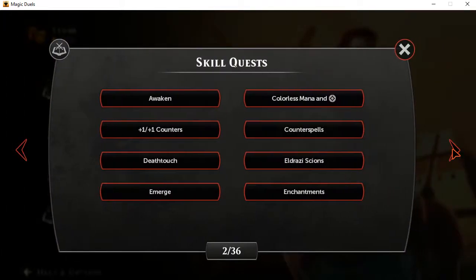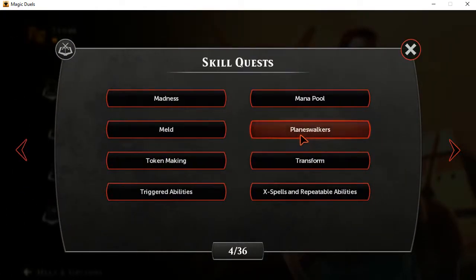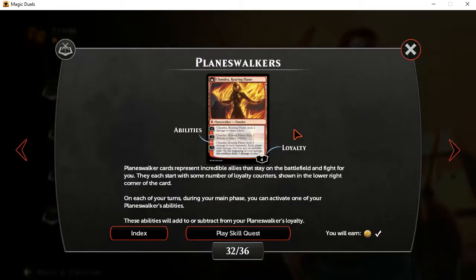Now I'm hoping that I remember right that this lesson here — Planeswalkers — has one of the other things I'd like to discuss. It kind of also has to do with counters and the fact that there's more than one type. I'd like to see if this is what I was looking for. Now, this is also another case where, as I was saying, sometimes a card will start with a certain number of tokens but not really have base stats otherwise.